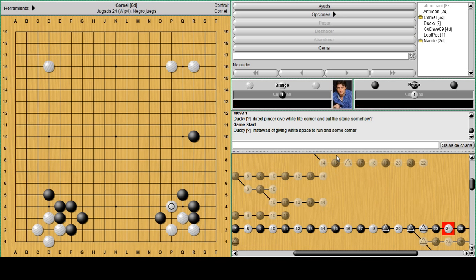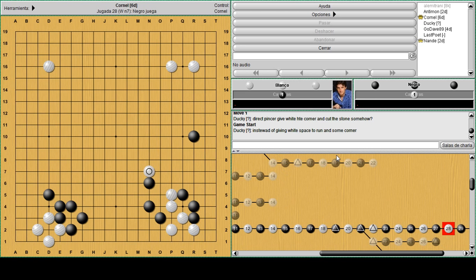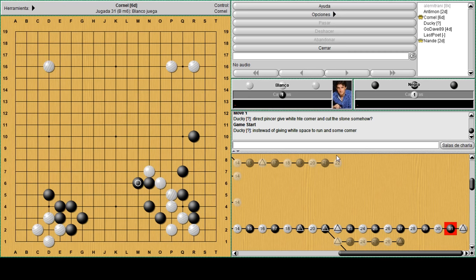If white simply makes eye shape at P2, black will immediately attack hitting the vital point at O3, and now white will be on the run. When white has to run out like this, that's a nice desuji to try to go out and put pressure on the right side. But black is aware of the aji, so white simply has a heavy group running towards the middle while black is happy to build the right side and also increase the bottom moyo.